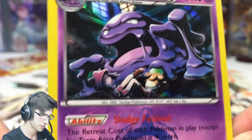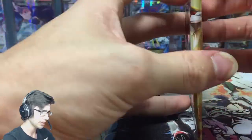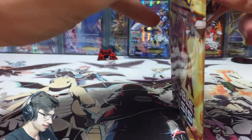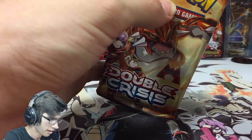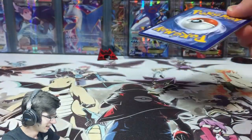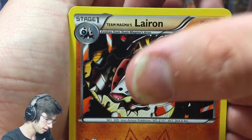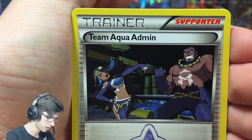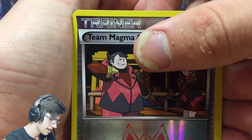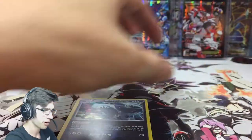That Magma grunt art is just going down - they're going down. So we got a Groudon and a Mightyena. Final pack of this opening - let's see if we get some last-pack magic and one of these EXs. We have a Pichu, a Lairon - I don't see too many of those - Survivor, Team Magma's Great Ball, Team Aqua Admin, Team Magma's Admin, and a Sharpedo holo. That's disappointing.